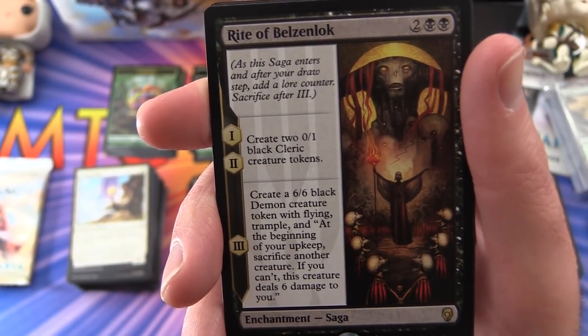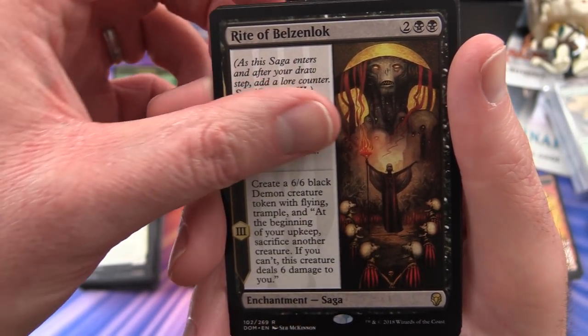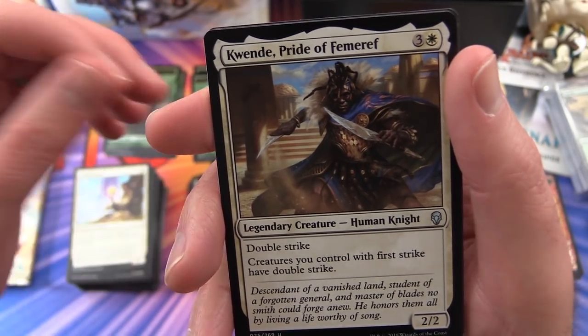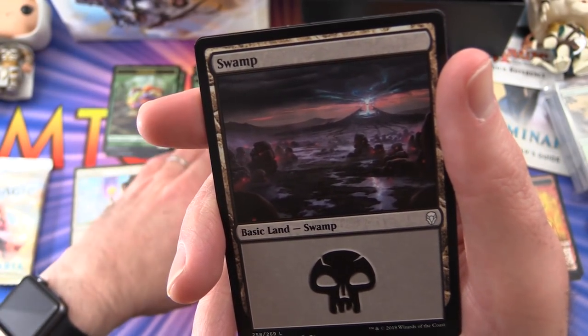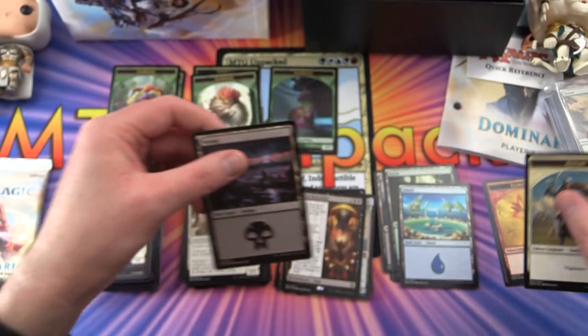So you better have a creature you want to toss aside at the last minute. And Quen Pride of Femeref - which we already pulled once in this video - along with a swamp and a knight token.